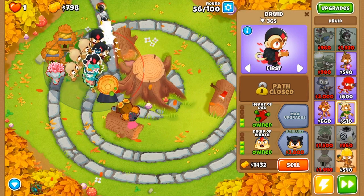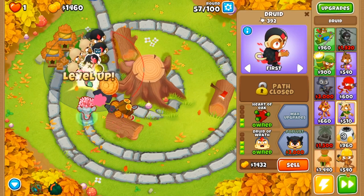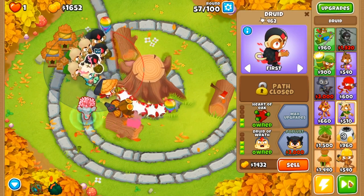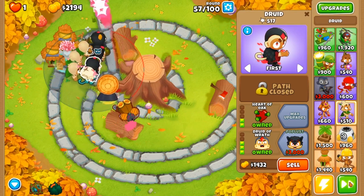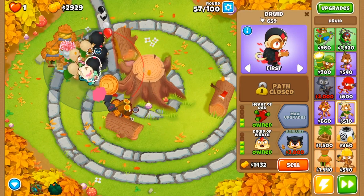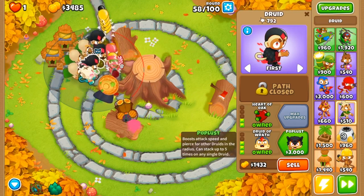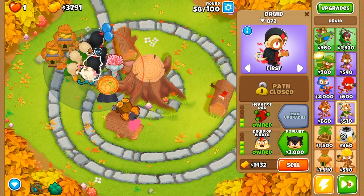Our ninja is still able to deal with all of these camo balloons — he's really good up until round 59-60. Round 60 is when he may have a little bit of trouble, especially on maps like these unless you have ideal positioning. Unfortunately our positioning isn't perfect, so that being said we need to pay attention to our rounds.